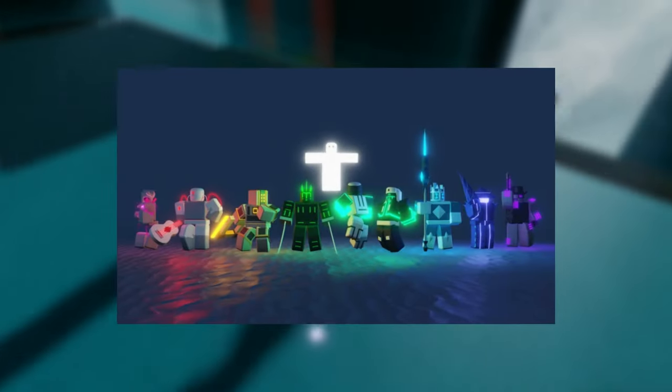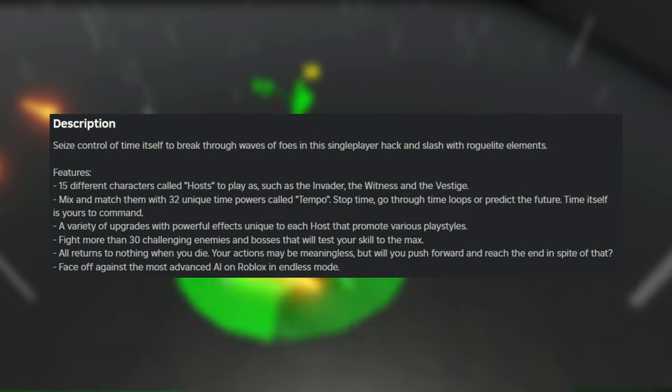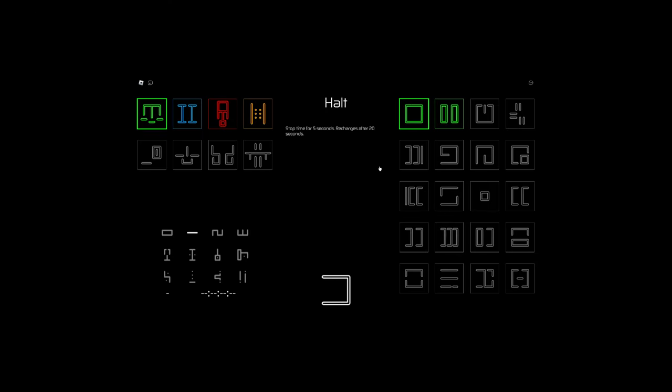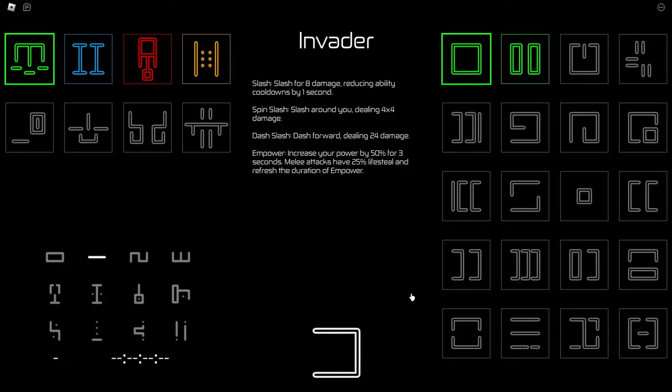Our next game is called Hours, a game developed by Roblox user Super Run 100. It is a single-player hack-and-slash game with roguelike elements. Now, the thing about Hours is that I heard some pretty good things about this game. I think I've played it before, but it's probably best to treat it like we're playing for the first time.